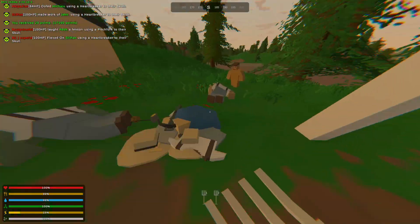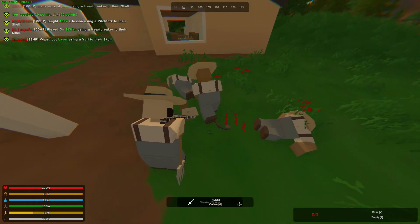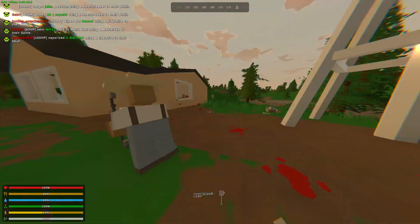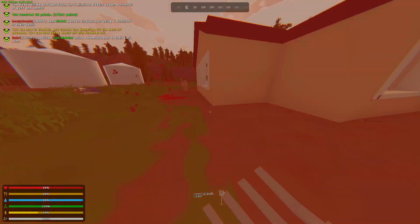This dude's trying to kill me — there we go, he's dead. There's another one with a bow and no arrows though. We hit him, hit him again — come back here! There we go, he's dead. Oh there's even more people.